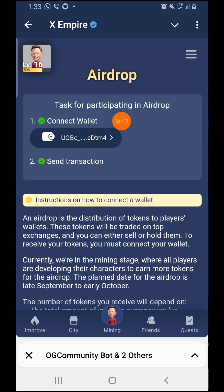After you press on Here Drop, you're going to see 'Connect Wallet' here, so make sure you connect your wallet. The second part is to send the transaction — you're going to be charged 0.5 TON in your wallet, which is about two dollars. The first step already has a checkmark on my end, and the second one also already has a checkmark, so make sure you do this.